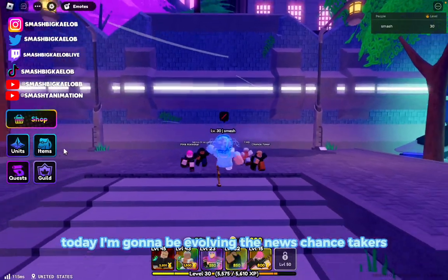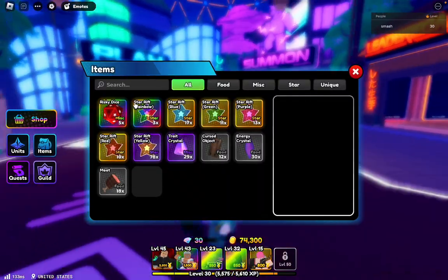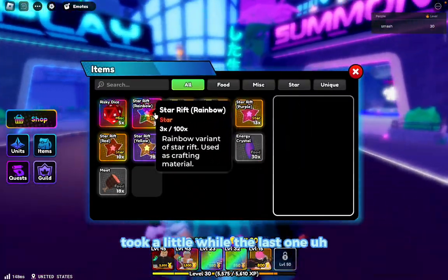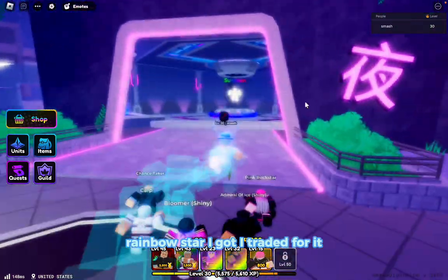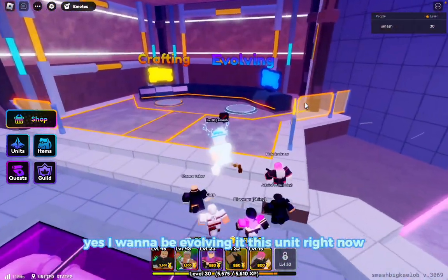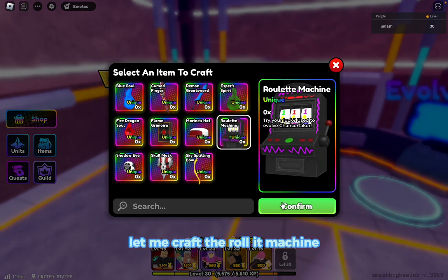What's going on guys, this is mekg and today I'm going to be evolving the new Chance Takers. They've grinded a lot of stars — took a little while. The last one, the rainbow star, I traded for. So I'm going to be evolving this unit right now. Let me craft the roll-it machine.